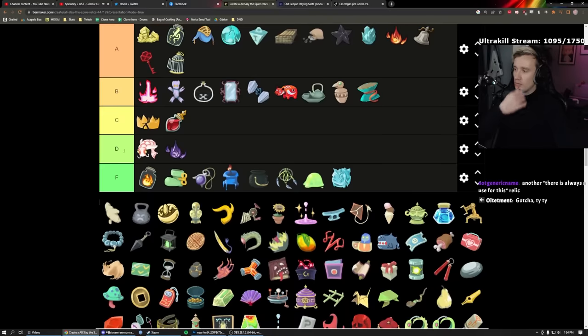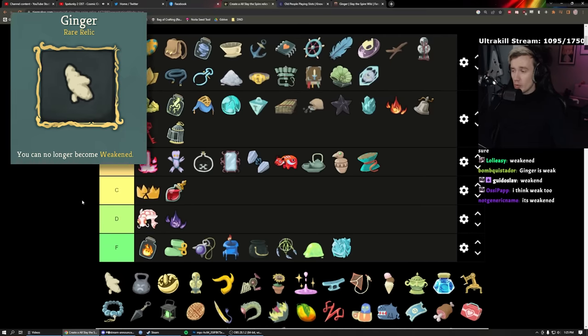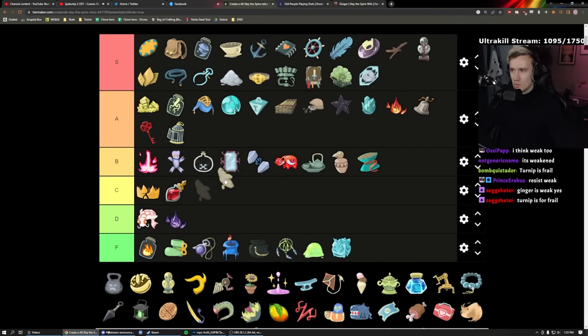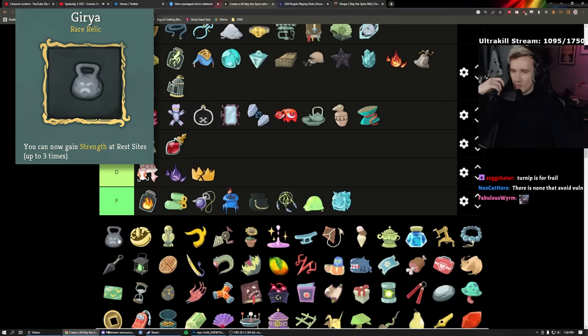Ginger: you can no longer become Weakened. I play Defect and don't really care — it's a debuff that's nice to avoid but I mostly kill with skills. The Vulnerable immunity relic and Frail immunity relic are better. Ginger is the worst of the three — C tier. Girya — is that the lifting one? — D, it's like here.